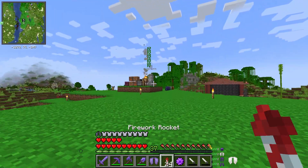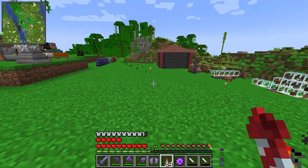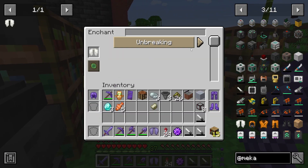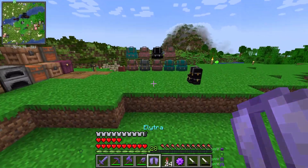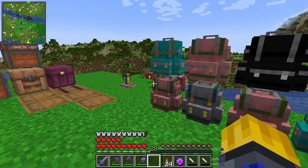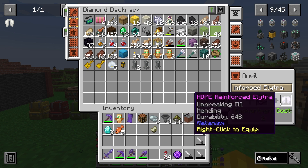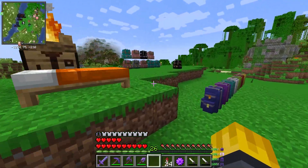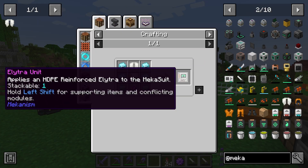The HDPE Reinforce Elytra basically just increases your durability. I can enchant it — let's go and do that. I'll add Unbreaking III and Mending as well. We now have a much better elytra. Look at that — an elytra with 648 durability instead of the original 200-something. This can probably also be used to make the HDPE Reinforce Elytra for the mecha suit, so you can keep progressing.